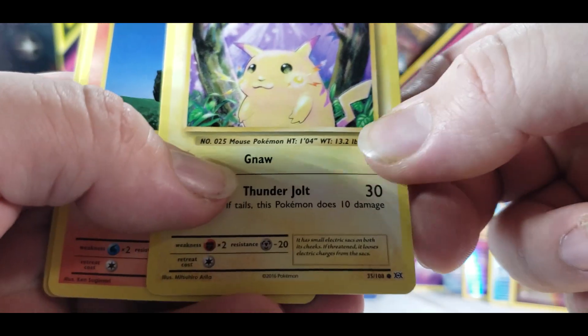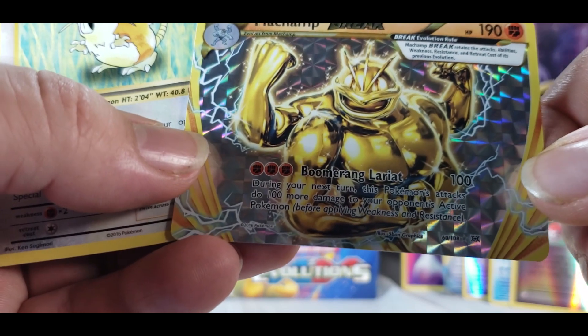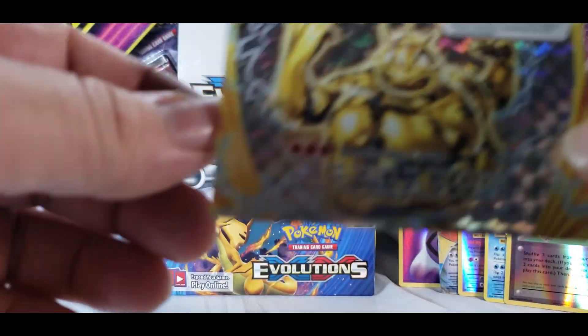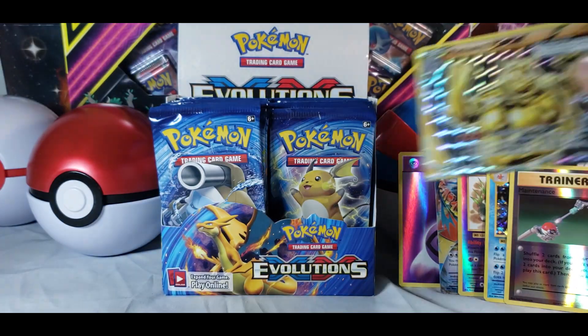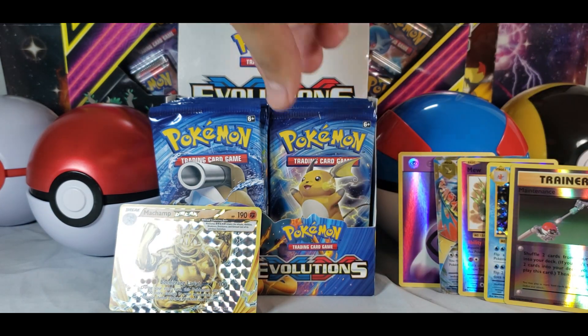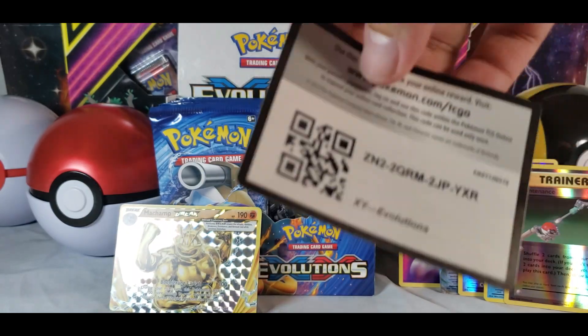Fat Pikachu! Everyone's favorite, the original Pikachu. And oh — golden Machamp! It's crazy — that's the golden Machamp, that's the Break card! I forgot about the Break cards. That's actually pretty cool and a little weird. These packs have full art, Breaks, and EX cards too, so this is actually a bigger surprise than Hidden Fates.